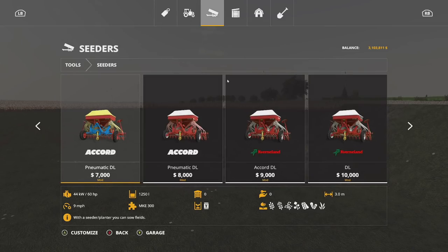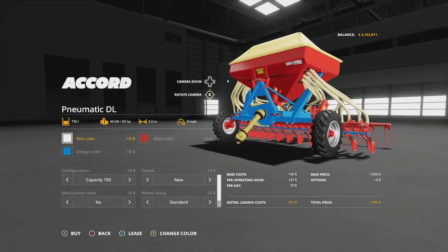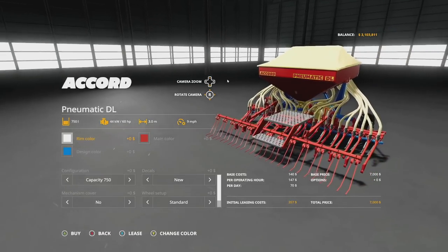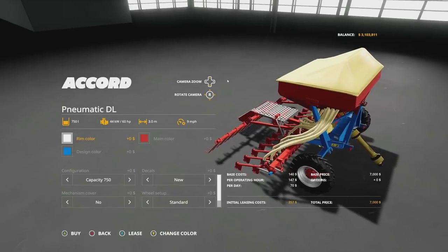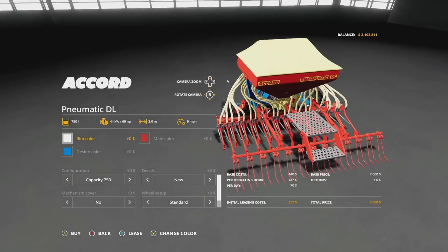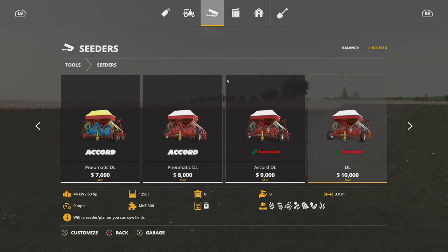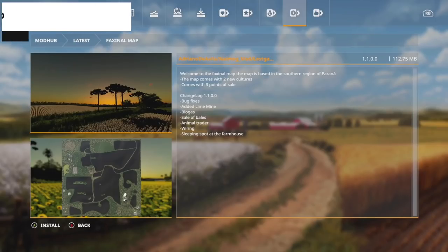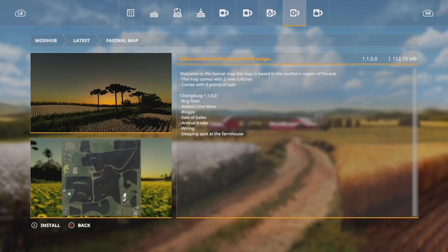A proper update is the Cavernalin Accord DL Pack, now at version 1.1. Three new cedar models were added, along with configuration for tank capacity extensions, color configurations, wheel configurations and colors, mechanism cover config, sticker configuration, model improvements and optimization. Rear hero arms now move independently of the drill, and hydraulic hoses have been added — a big major update. We also have the Vaccino Map update 1.1, with bug fixes and added lime mine, biogas, sell bells, animal trader, wiring, and a sleep spot at the farmhouse.